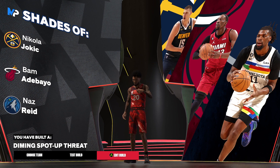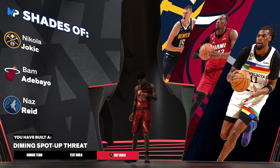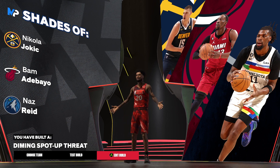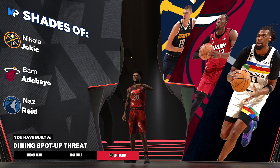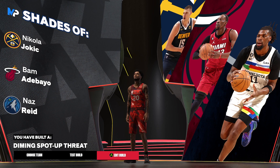Starting off, as you guys can see, it's the Nikola Jokic build. Now Nikola Jokic, it's going to be a very good build. If you guys are trying to make this kind of build, it's a maxed-off playmaking build. It has like an 80 ball handling, maxed-off tweaks and stuff. So this build is mostly like a playmaking shot creator, AKA could play defense and it's also a big. Let's see how we're going to make this build.